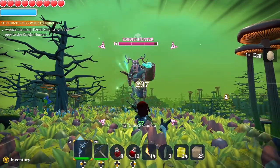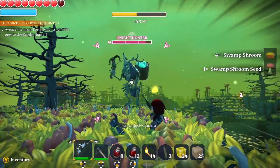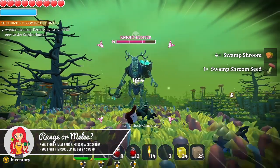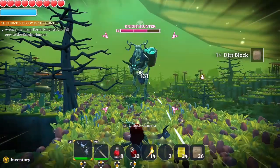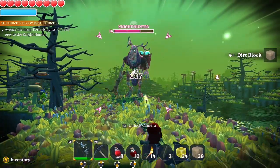I'm playing as a ranger so I'll be using range for this fight, and so if I'm using range he's going to use range in return. If you're using melee he'll use melee in return. He has a crossbow he'll fire and you can easily dodge those attacks, and then he has an area of effect ball that he fires into the air and drops on the ground, and you'll want to get out of that area to avoid taking a lot of damage.